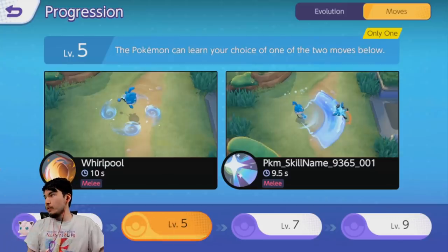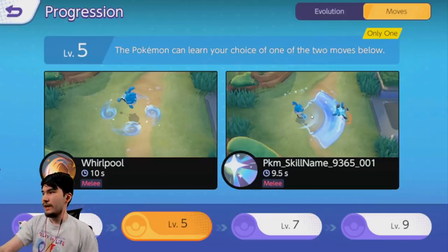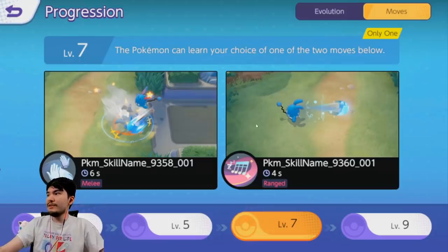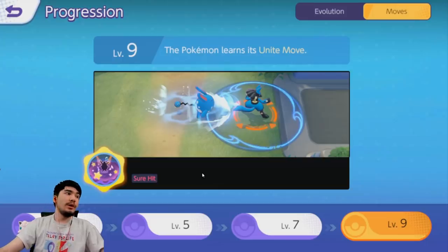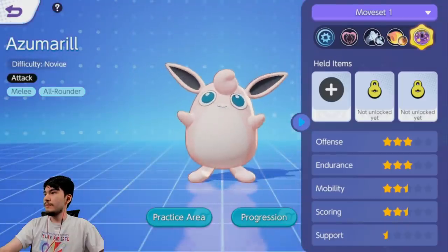At level 5 it gets Whirlpool — you can see all the bubbles going around it — or what looks like Aqua Tail, where it uses its tail in a slash motion. So you choose between Whirlpool and Aqua Tail at level five. Then at level seven you get your final move: one is Play Rough, and the other I think is Aqua Jet. You choose between Play Rough and Aqua Jet. And then there's the Unite move — I honestly don't know what it does yet; we're going to check it out in a bit.